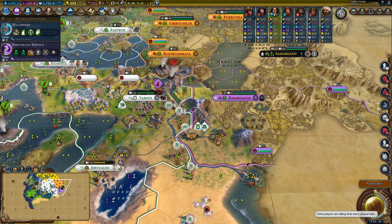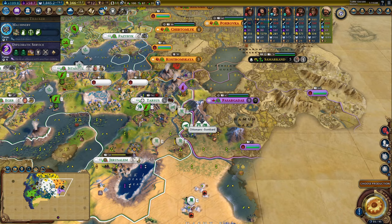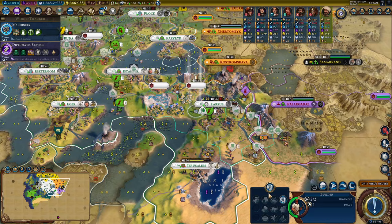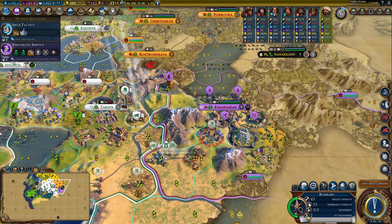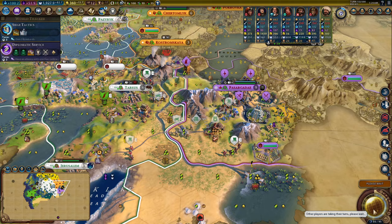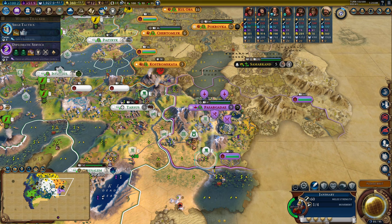For the renaissance/industrial era, you want four to five cuirassiers or musketmen, four to six field cannons, and three bombards. This era is really where siege units come into their own, as they are now the only way to take out walls since there's no equivalent of a siege tower for renaissance era walls and up. You can either keep melee units or build a cavalry-focused army, with cuirassiers pillaging everything while your bombards destroy walls and field cannons act as cannon fodder or take out enemy units.